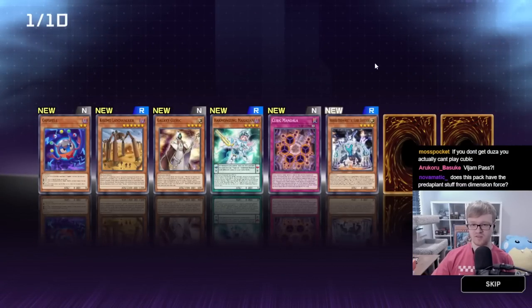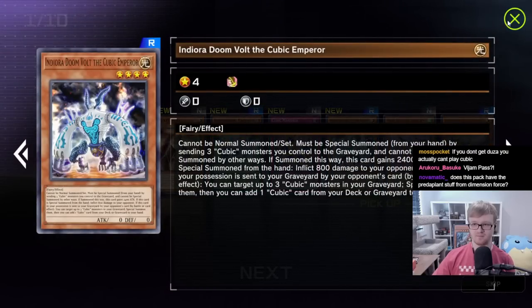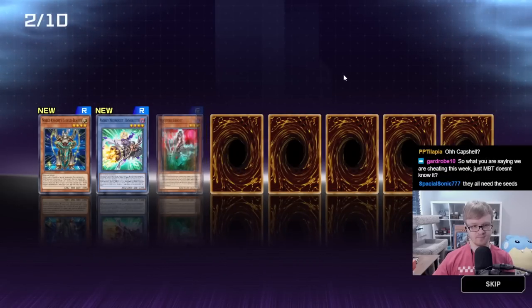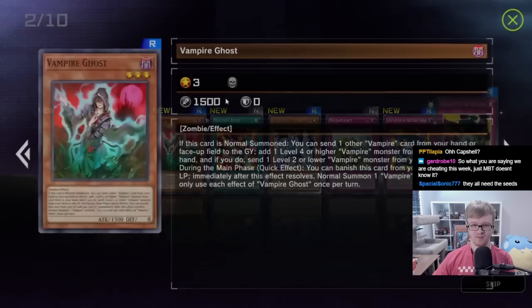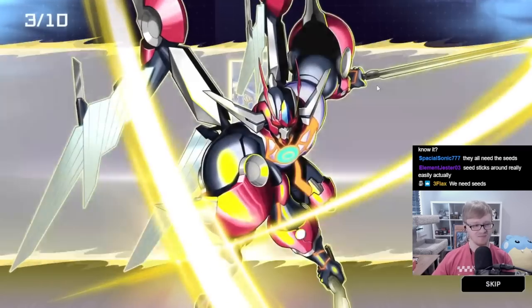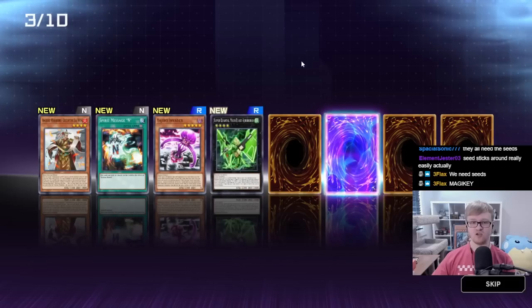These cards all just require you to send Cubics on board to the grave, which is really tough. Nothing much — Vampire Ghost. That's what MBT didn't know last week, although I guess he didn't need to because his deck was already good enough. There are so many good URs — almost any of them are really playable for our deck.